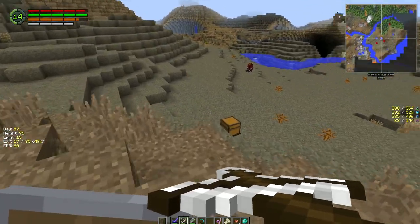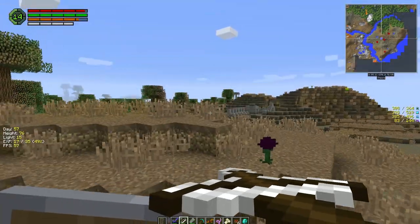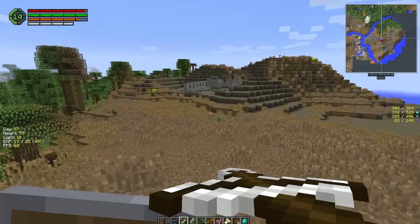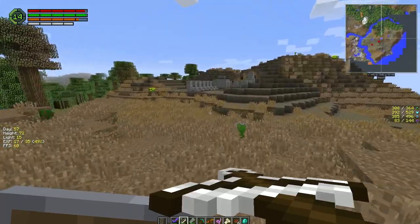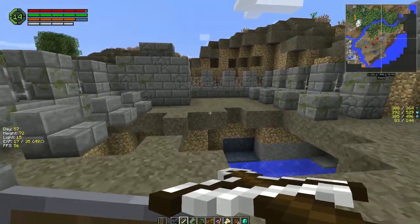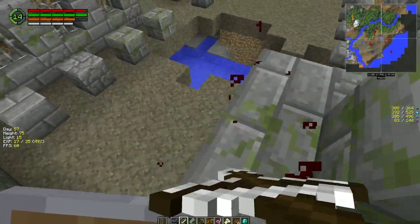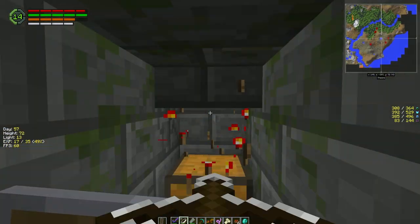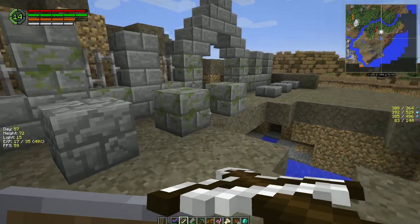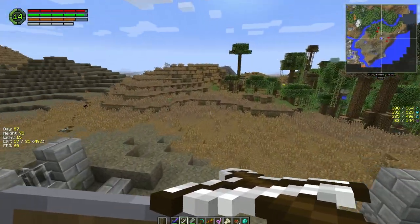There's a chest over here - a graveyard. Let's check the chest. These graveyards, I think we may have looted this one already - nope! They've got redstone on top, redstone torch, and sometimes you find some good stuff in the chest. They've got iron bars and stuff you can loot too, but it's usually bigger than this.